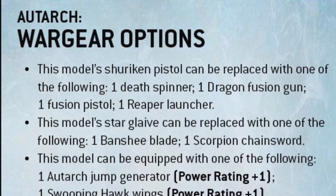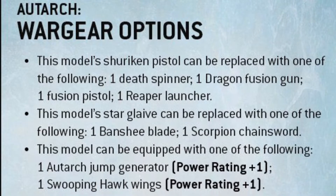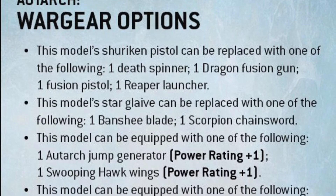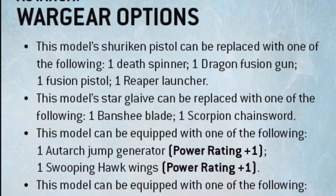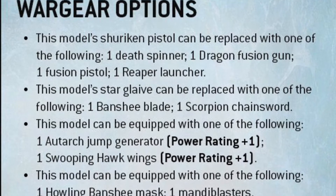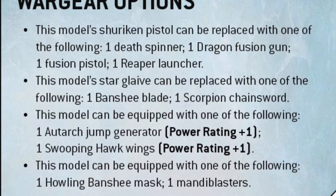The shuriken pistol can now be replaced with any of the other weapons in the kit — so the death spinner, fusion gun, fusion pistol, and the reaper launcher. The glaive can now be swapped out for the banshee blade and/or the scorpion chainsword without any restrictions. You can also take the jump generator and sweeping hawk wings with any combination of weapons — now there are no restrictions. That's brilliant.